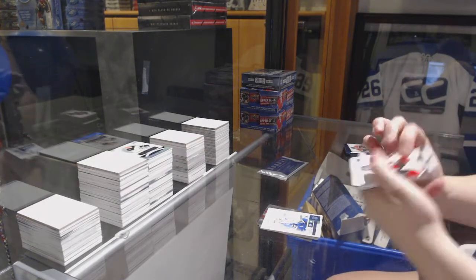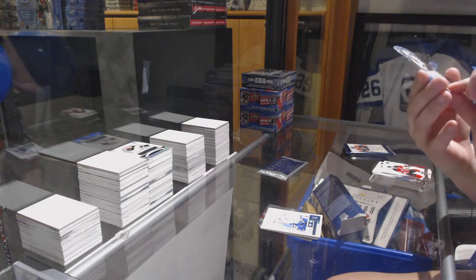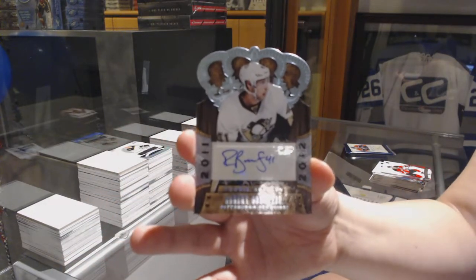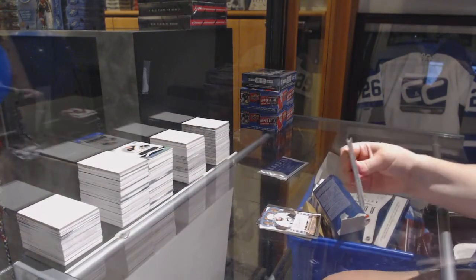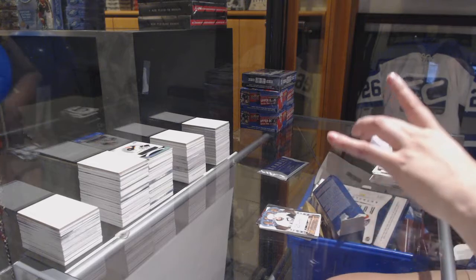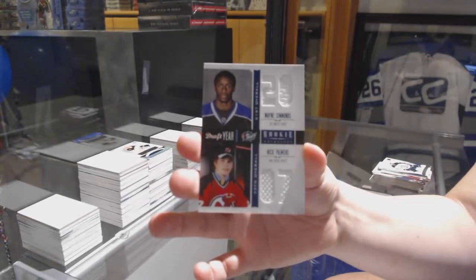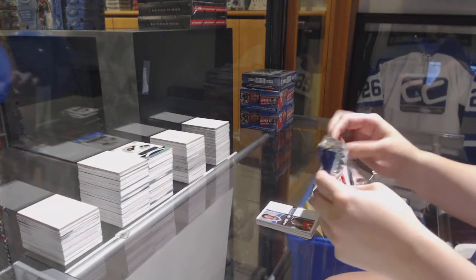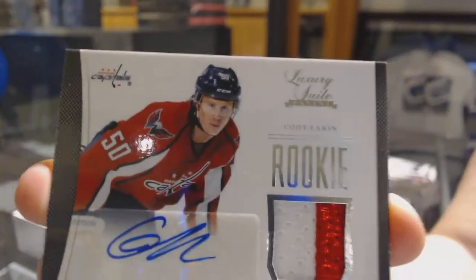Anthology has a little bit of everything. We've got a Crown Royal Rookie Auto — not numbered — but it is a Rookie Royalty Auto of Robert Bertuzzo. We've got a Draft Year Dual Jersey of Nick Palmieri and Wayne Simmons. And then the bonus pack: a Luxury Suite Rookie Jersey Auto, number 2, $99, of Cody Eakin.